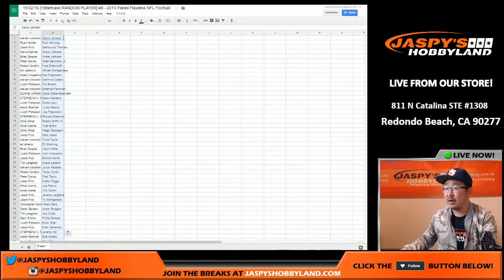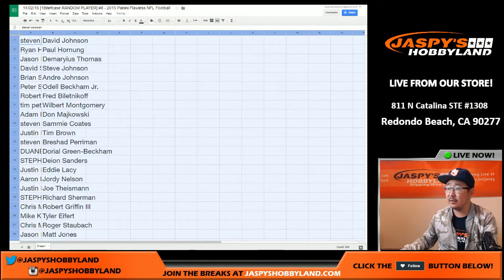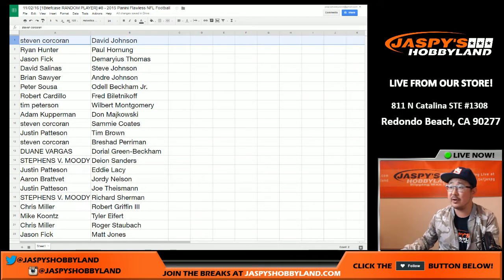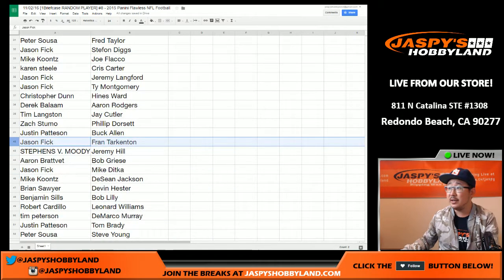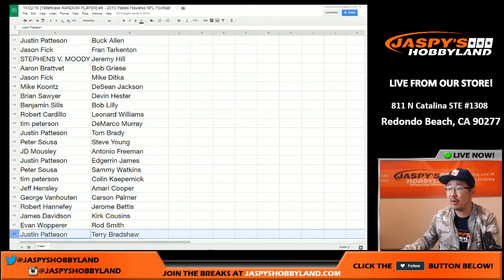Let's copy that and put these together. I'll sort these out by name, but just for the sake of the broadcast we're going to go through these really quick. I'm not going to read all these off, but you should be able to see on your screen who you have. After I pause the video and allow for trades, I'll repeat who you have. There's Steve with David Johnson, all the way down to Matt Jones for Jason Fick. Peter Sousa with Odell Beckham Jr. — that's nice. Tim Brown for Justin P., Roger Staubach right there. Down to Justin Patterson with Terry Bradshaw.